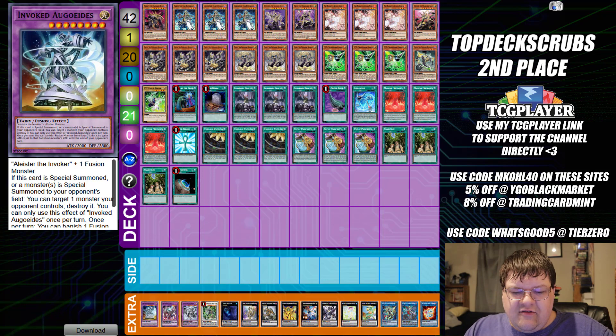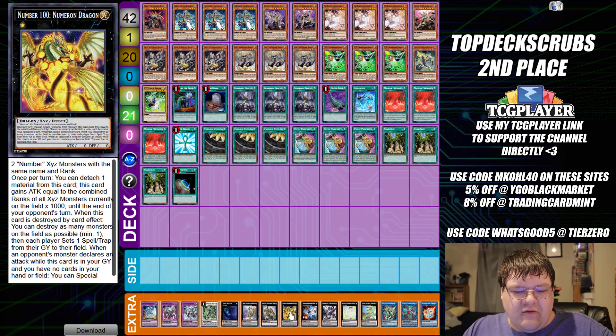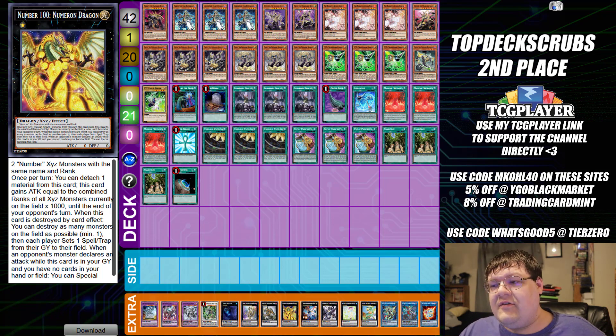Wrapping up this list — both lists are abusing the fact that Number 97 can actually call out Number 100. You have an OTK machine ready to go and end the opponent's dueling career. When you can smash 8k across the table for literally two level eights to OTK your opponent, super easy stuff. It's very cheesy, but it does get the job done for what it needs to.